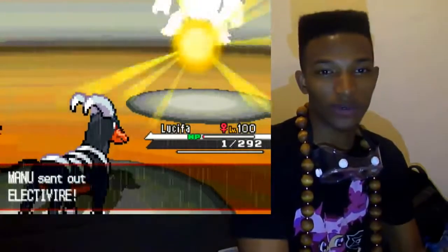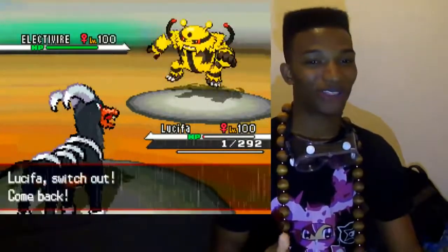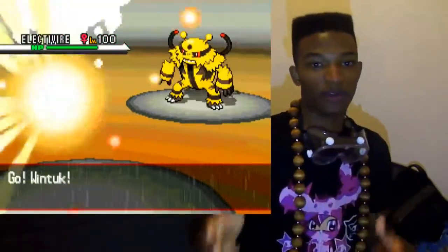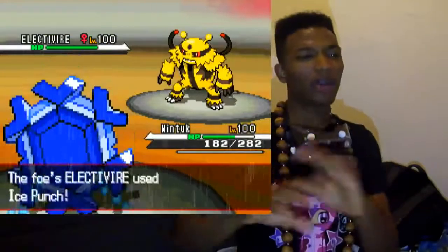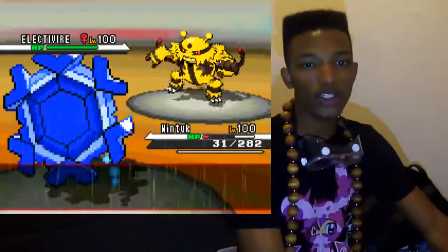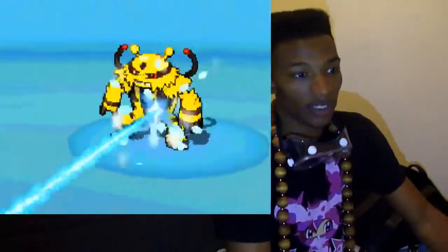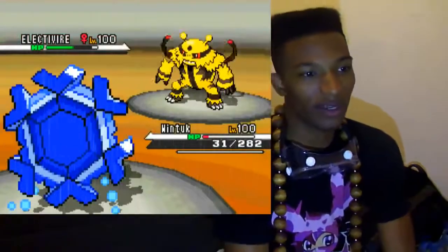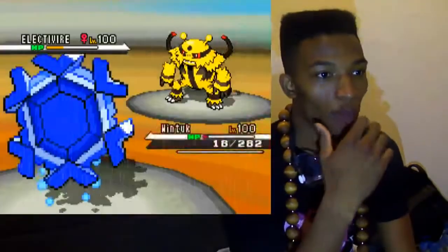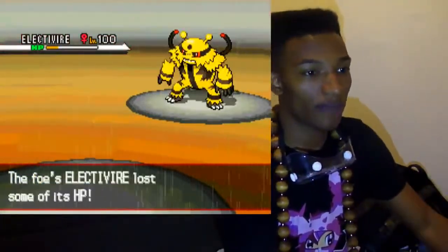He switches out and goes into his Electivire. Here's the problem — he knows I have the Sucker Punch, so now he keeps switching back and forth to prevent me from using it. He goes for Ice Punch, and I switch in Wintuck to take it. I didn't know she would be able to survive it, but it does survive naturally — well, it has no gender, but it survives. I go for the Ice Beam hoping to kill, but I didn't. Regardless, Electivire takes down Wintuck, and now I'm on my last Pokemon.